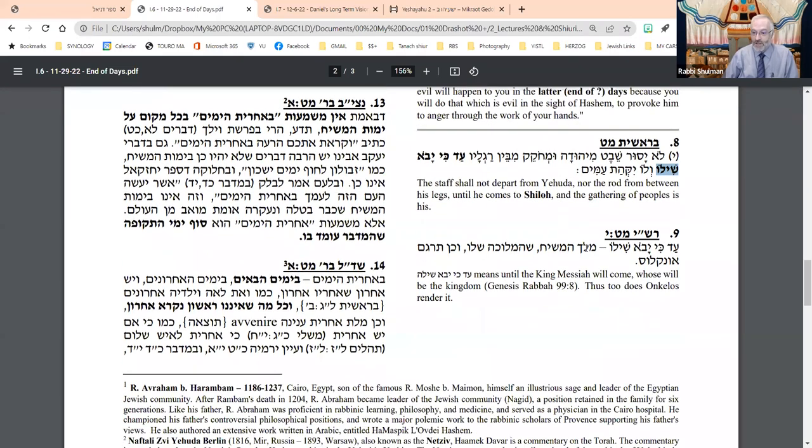Rashi says that Shiloh is a name for Melech HaMashiach — the word means Melech HaMashiach. The Targum translates it that way as well: 'the one who is king.' So Rashi says this phrase means Judah shall be the leader of Israel all the way till Yomot HaMashiach, till the days of Mashiach. Ad ki yavo Shiloh.